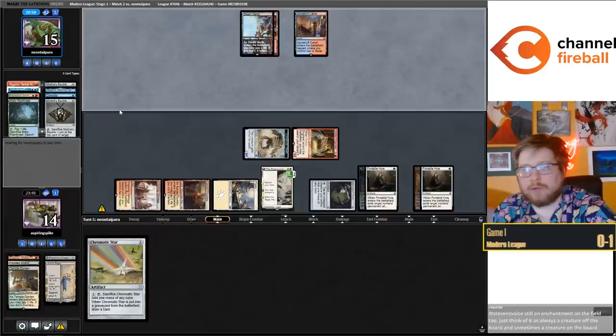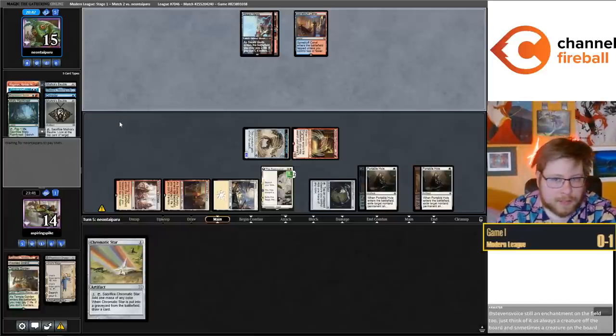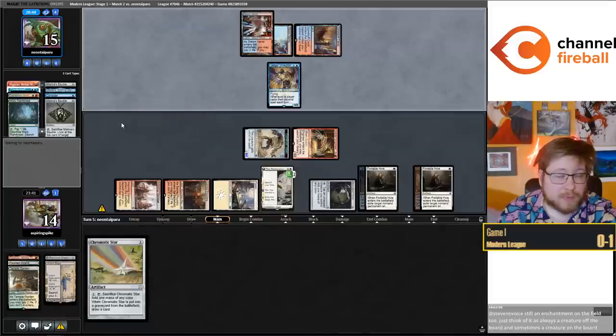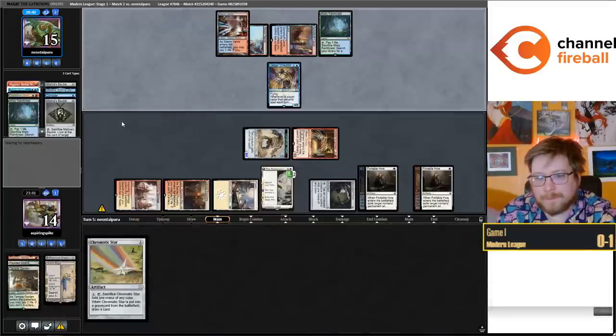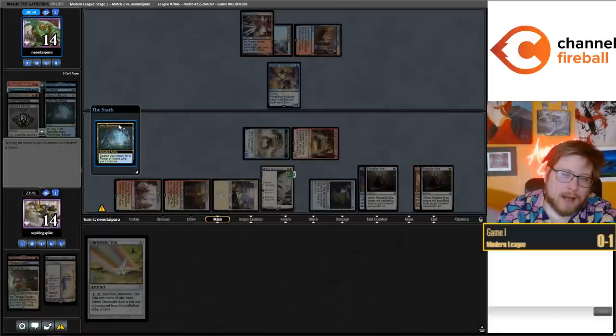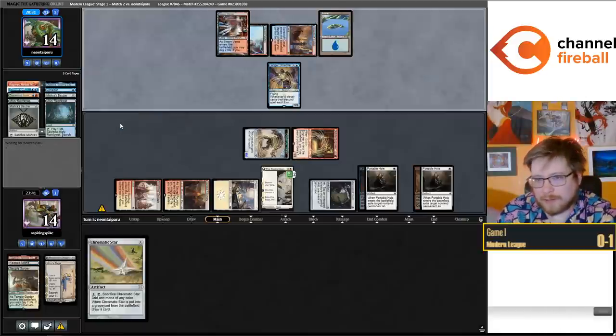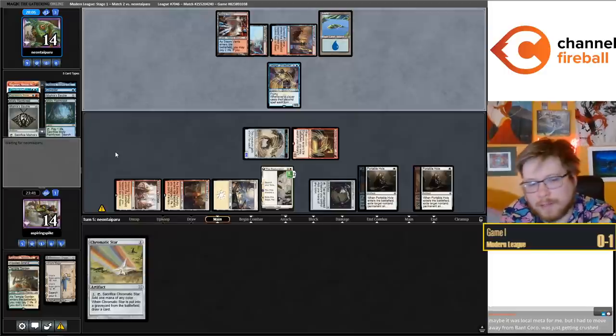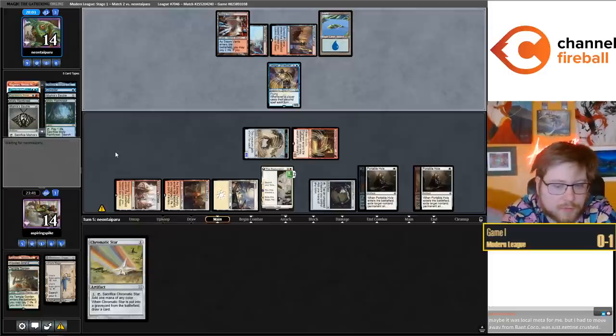Am I brewing any CoCo decks? I played Band Collected Company earlier today - that deck is well positioned. We had some rough beats, played against some slow opponents. Beyond that I don't have any specific Collected Company decks in the fire. Someone says their local meta crushed CoCo - what was it about the meta that changed for you? If it's Rack, we have some hate in the board.